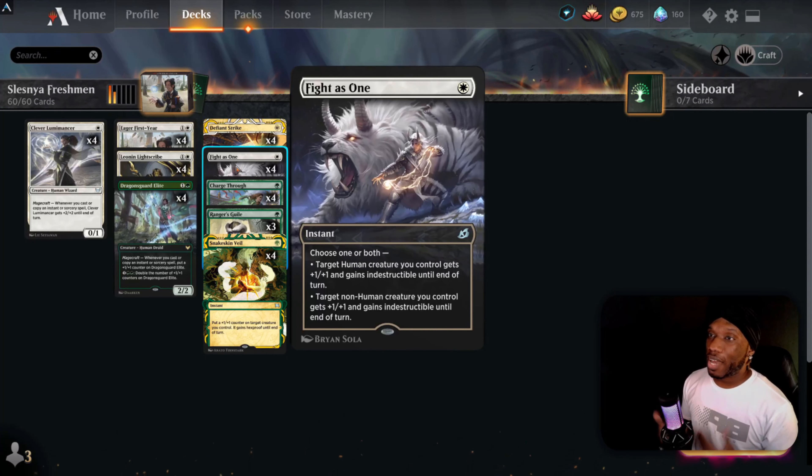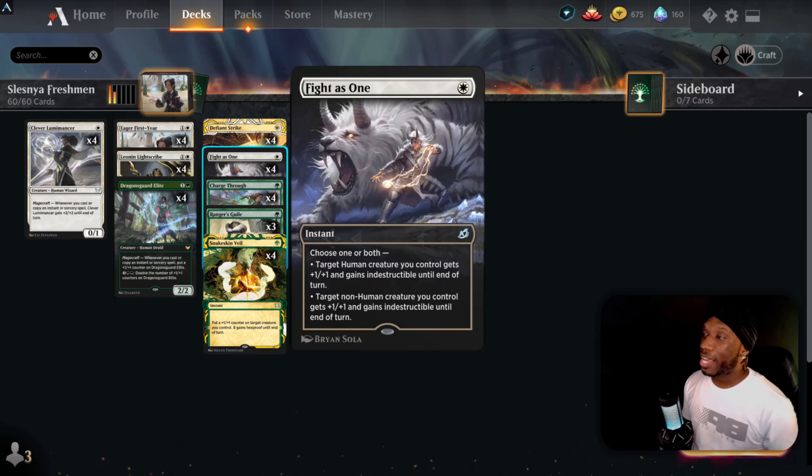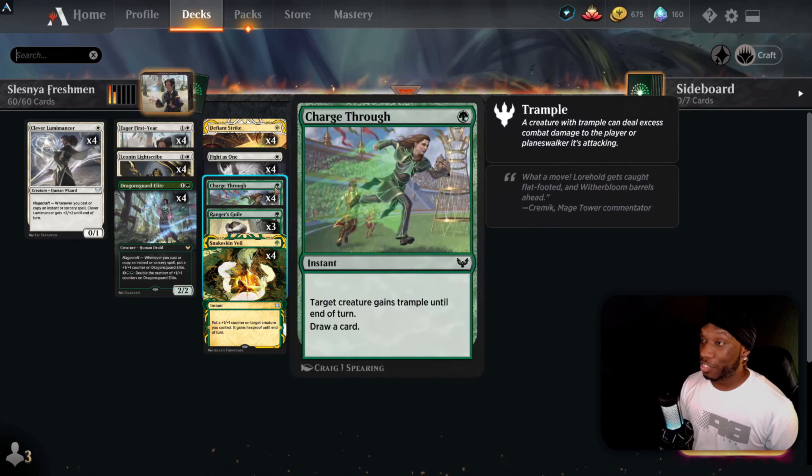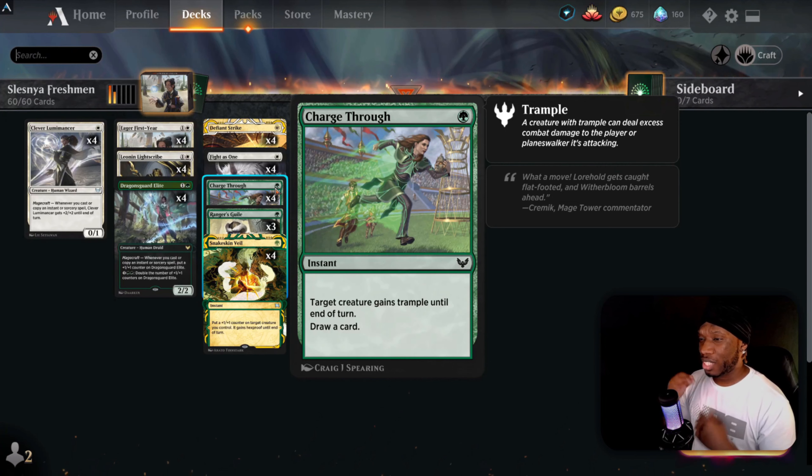We've got four copies of Fight as One — instant speed, choose one or both. We have some humans and some non-humans, so target human and non-human you control each get plus one/plus one and gain indestructible until end of turn. Then we've got Charge Through — a new card, instant speed. Target creature gains trample until end of turn, then draw a card.